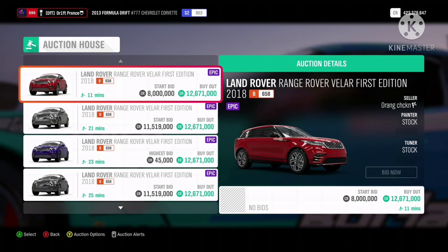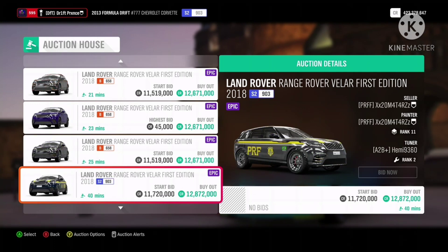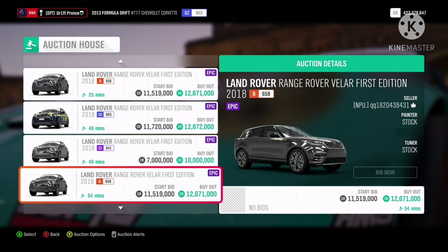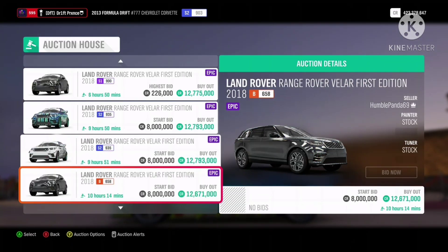At number 8 we have the Land Rover Velar with a similar case to the Fiat X19. It is not a car that is guaranteed to sell quickly, but if you manage to get it sold, the profits are worth it.